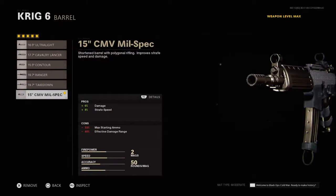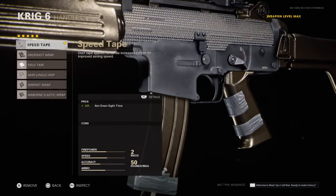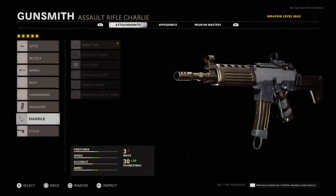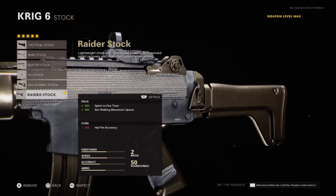In the game, this percent of damage and 50 round fast mag. We got a speed tap — it's gonna give you a 10% added aim down sight. It's gonna give you no downsides at all, so you have no problem with this game. And the last one, we got the stocks — we got the rated stock to give you a 30% sprint time.